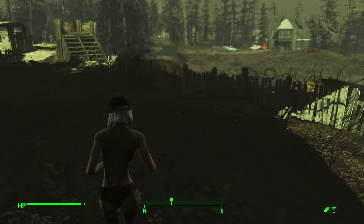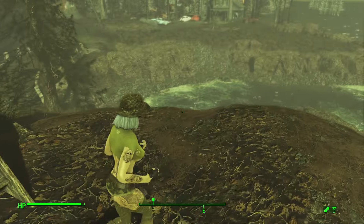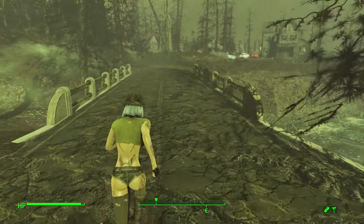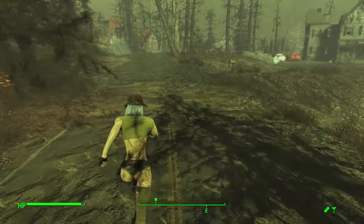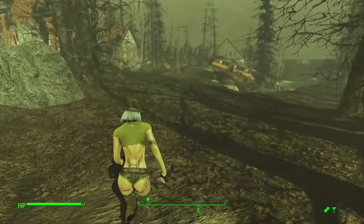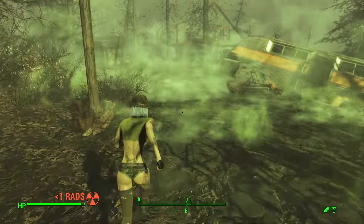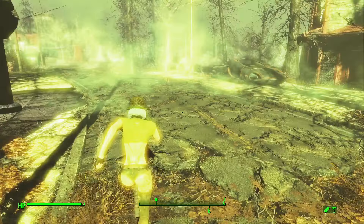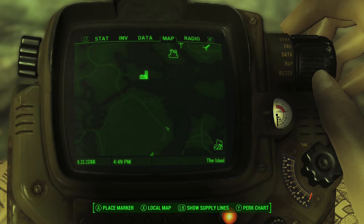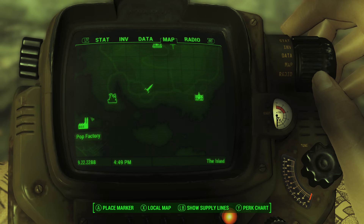You might just have to approach it from multiple angles, because there are a couple more settlements on the island that we can set up. Even with the addition of the Red Rocket settlements, some of the supply lines in Far Harbor are pretty long. You might even have to try multiple provisioners down the same route. You're kind of following the road, kind of, ish.